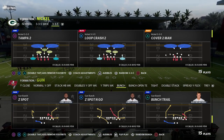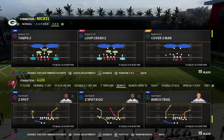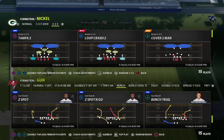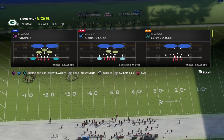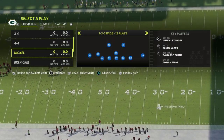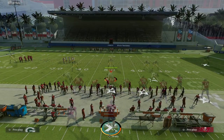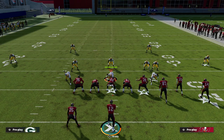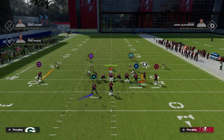The play we're talking about today is one of the better bombs in Bunch. We're showing it against Cover 2, and there's also a way to throw it against Cover 3. The play is Bunch Trail, and it's in the Washington Football Team playbook — it's in other playbooks too, but mainly in the Washington playbook.